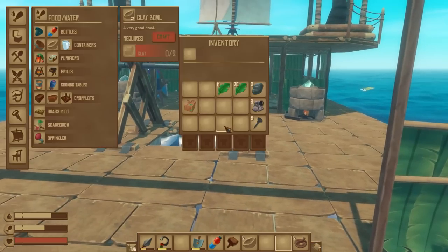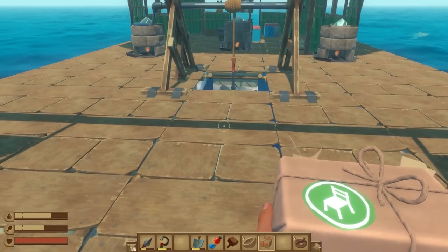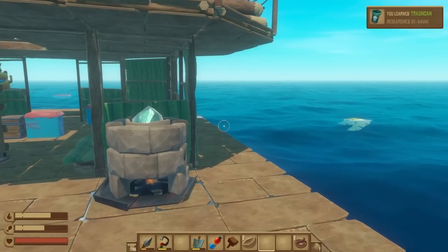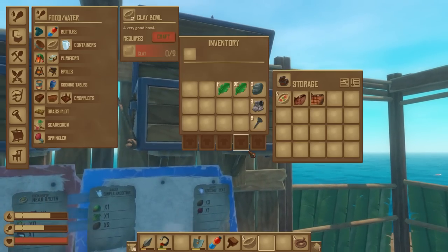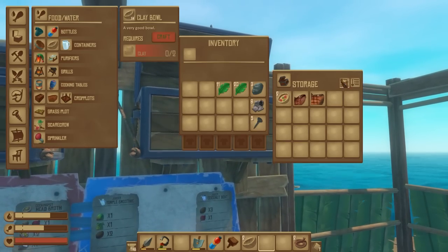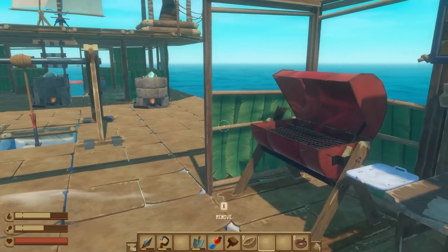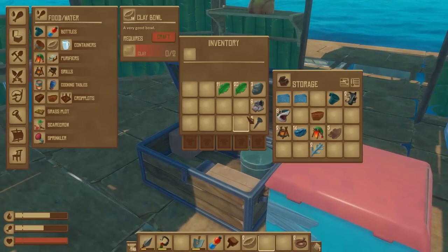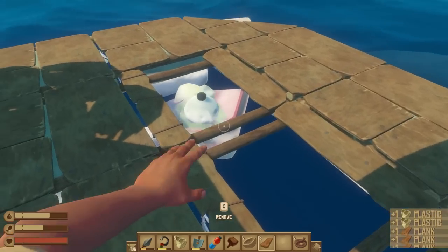We've also got the trash can! The button that has a little square with a right-angled down-pointing arrow is the 'sort into inventory' option; the other one is just 'dump everything in there'. I might just be checking on that though.